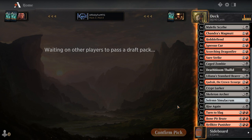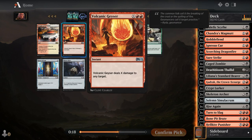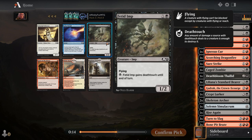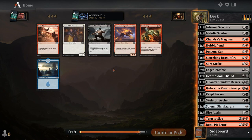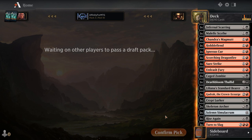Lifelink is nice but I think we take this for curve reasons. Our curve is really bad now — we need three drops. We have all the two-drops ever. Another one of those — we're gonna end up cutting those. This seems really good at instant speed — it's any target. I've heard short sword is better than it looks so I think we take that. I'm taking the splashy spell — I don't care, it seems fun. It could potentially win us the game.